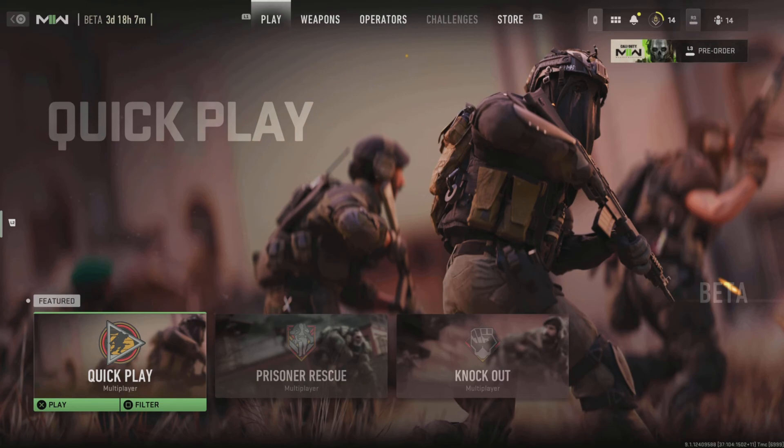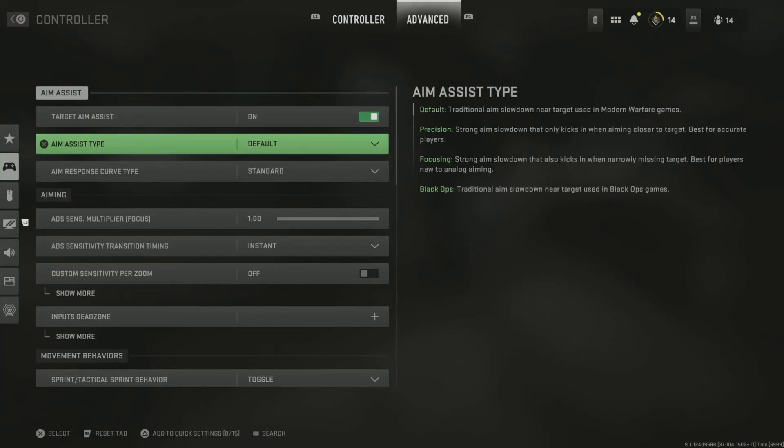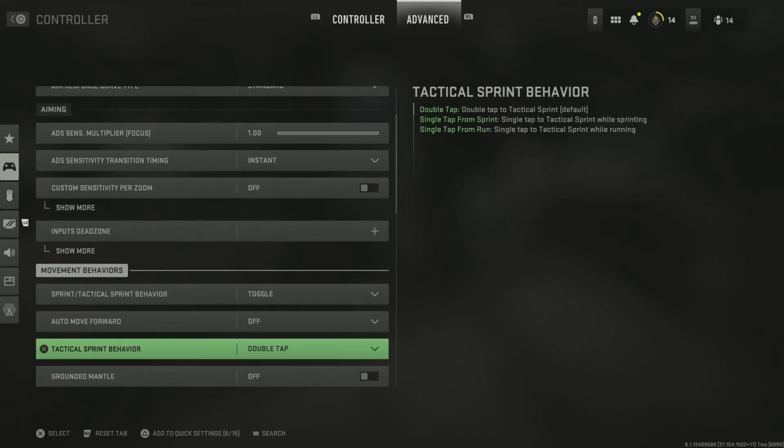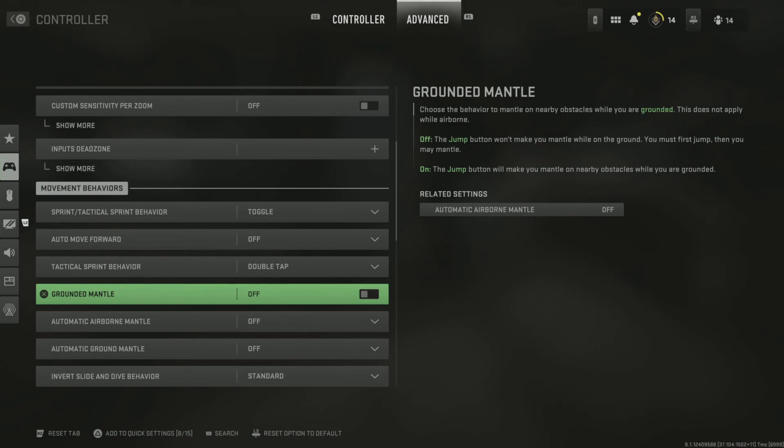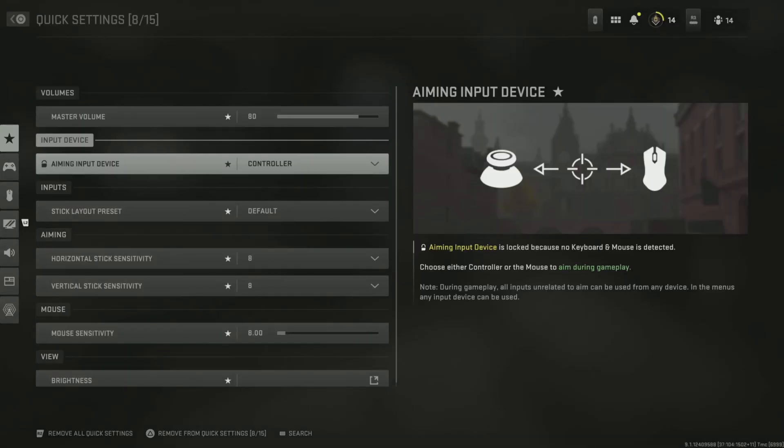For the next step, go to controller, press R1 to get to the advanced section, then scroll all the way to the bottom. You'll see 'Grounded Mantle' — put this off. 'Automatic Able Mantle' — put this off. And 'Automatic Ground Mantle' off as well. And you'll be slide cancelling just like you see in these clips.